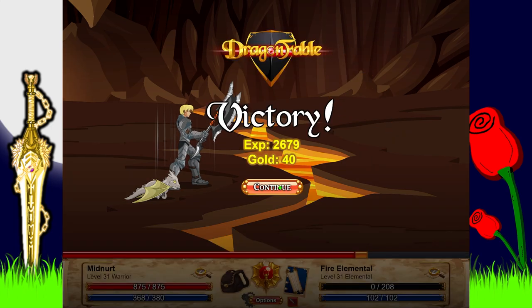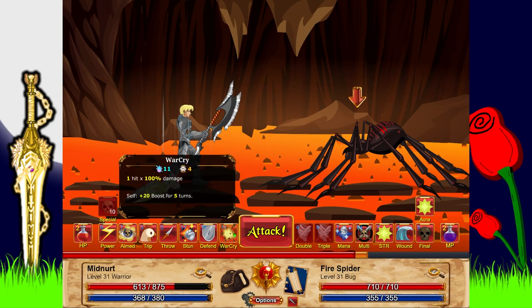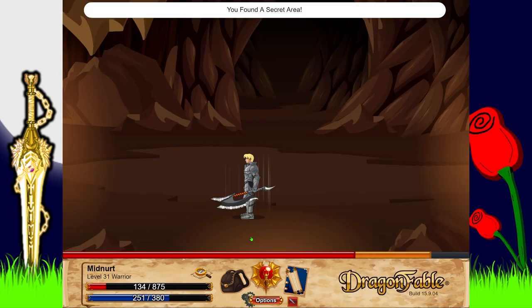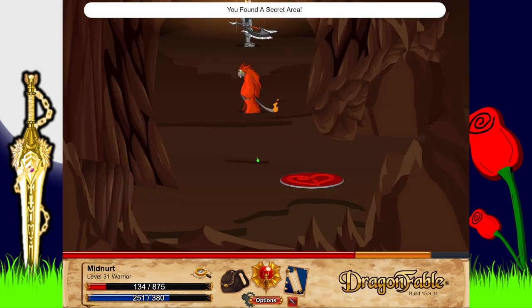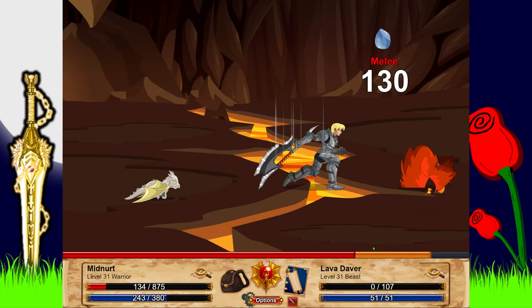The ice weapon does double damage to these cave enemies - great. It says lava things again, god damn it. I found a secret area - I don't remember ever finding that before. First time for everything! Why has this enemy only got 100 health? Not complaining.